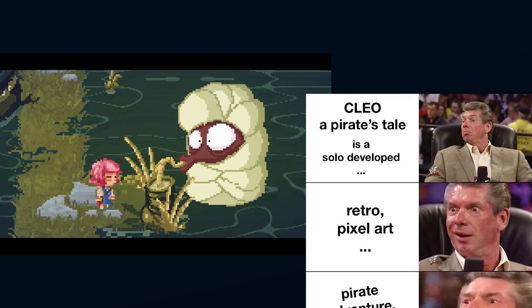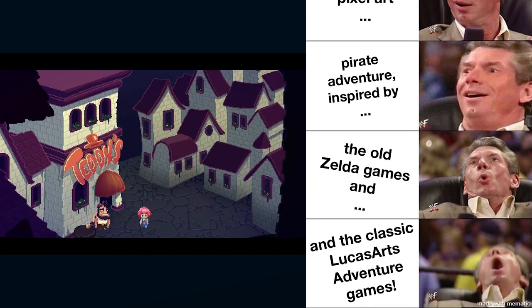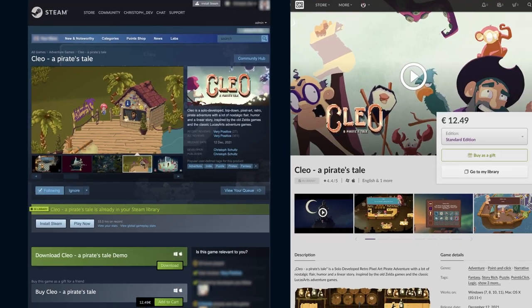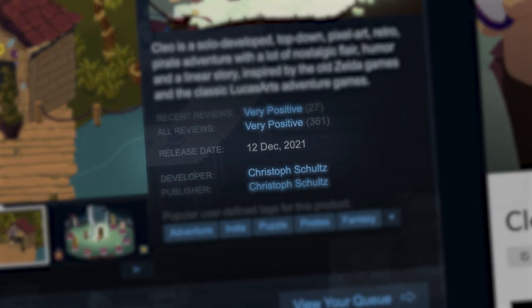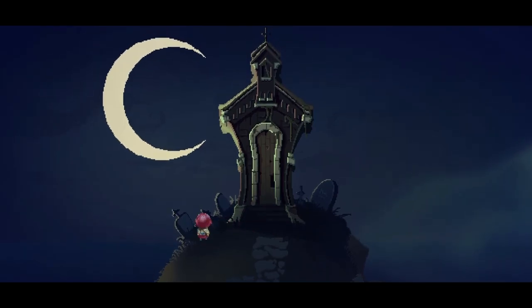Clio Pirate's Tale is a solo-developed, retro, pixel-art pirate adventure inspired by the old Zelda games and the classic LucasArts adventure games. It was released on Steam and GOG.com for Windows and Mac on December 12th, 2021, and on the Nintendo Switch in August 2022. Since this was the first game I've written, developed, and published, the past few years have been very exciting for me.